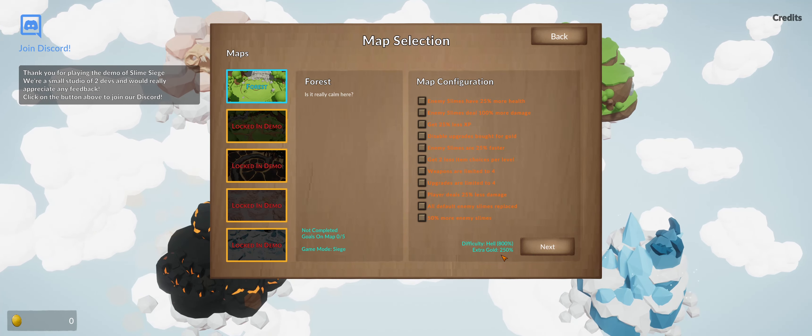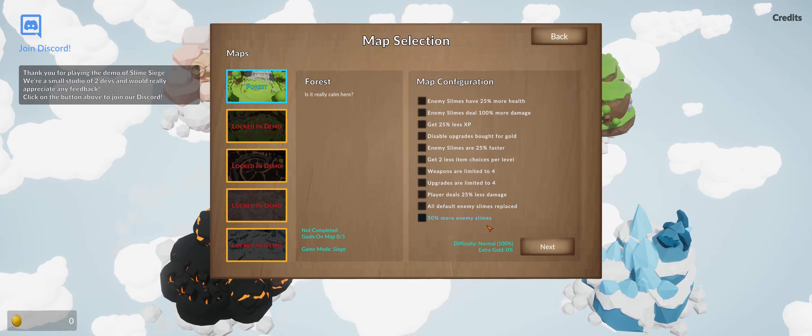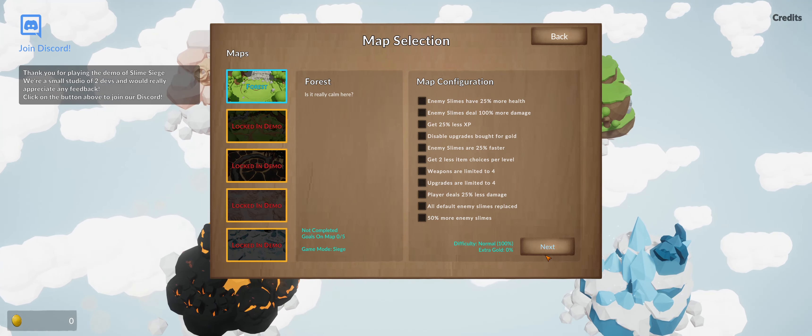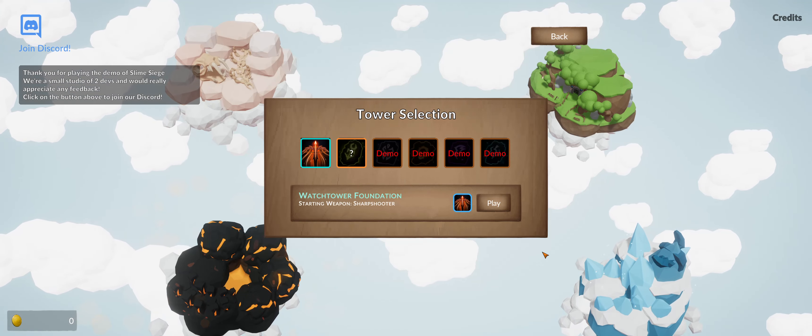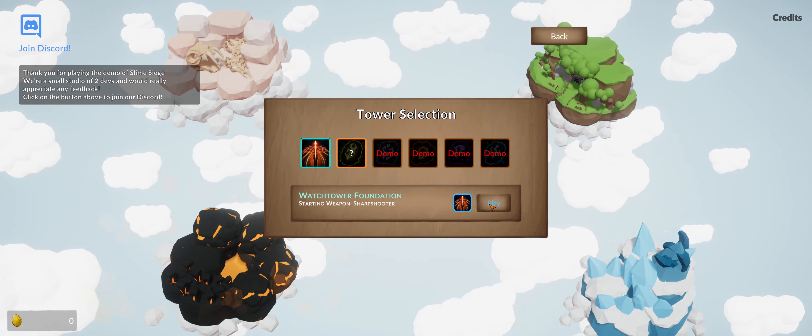Hell — 800%, 250% extra gold. Damn, all right, let's learn how to play the game first. So they're all negatives. Tower selection: watchtower.